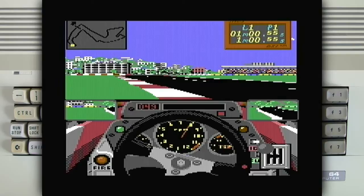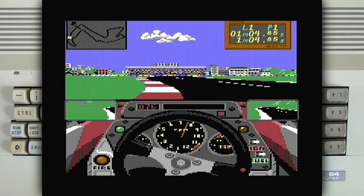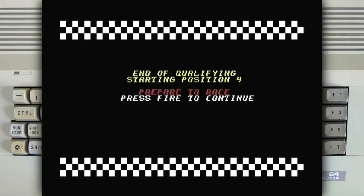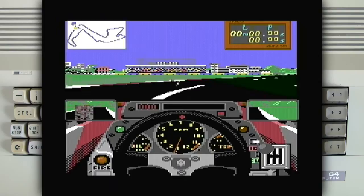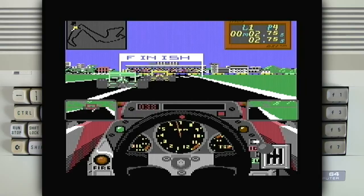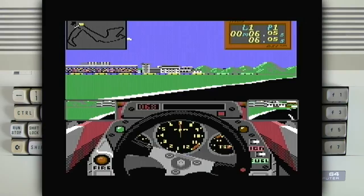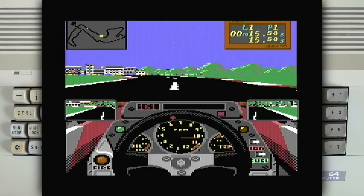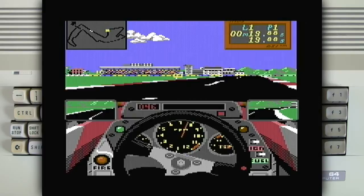Push forward to accelerate, push back to brake. With manual gears you'd use the fire button combined with forward or backward to change gear. Straight into the race — you can see the other cars. They are not 3D of course, just flat sprites. Yeah, it works pretty well. There's a little bit of slowdown with the other cars around, but it's not that bad.